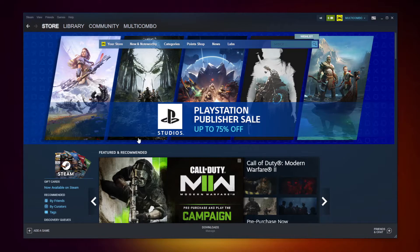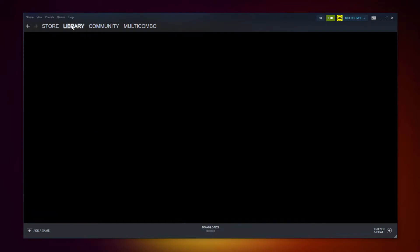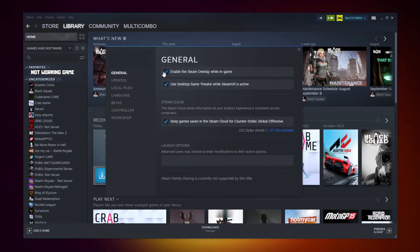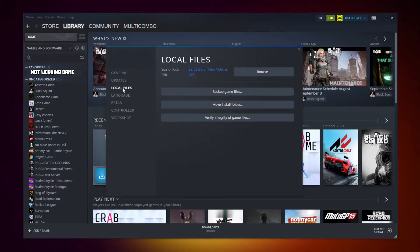Open Steam. Go to the library. Right click your not working game. Click properties. Click local files. Click verify integrity of game files. Wait. After completed.